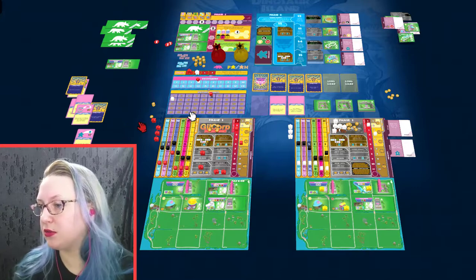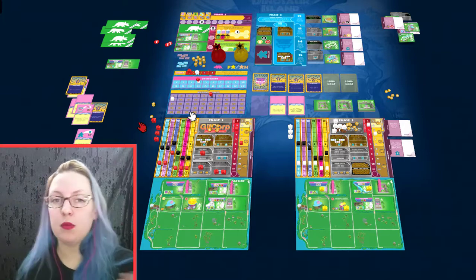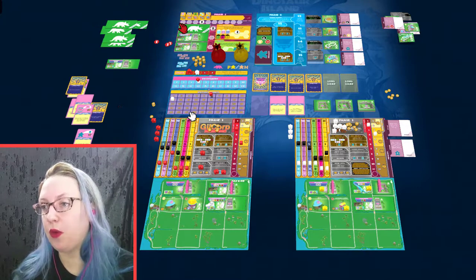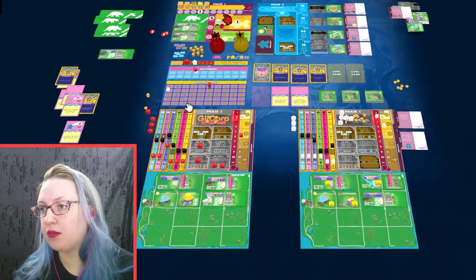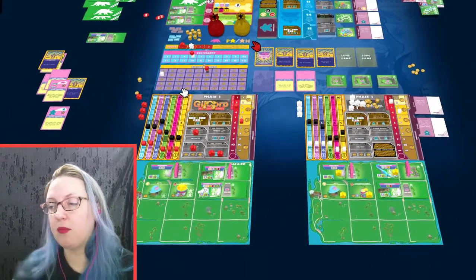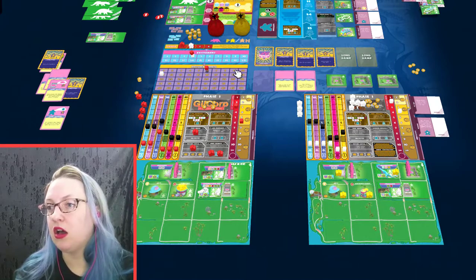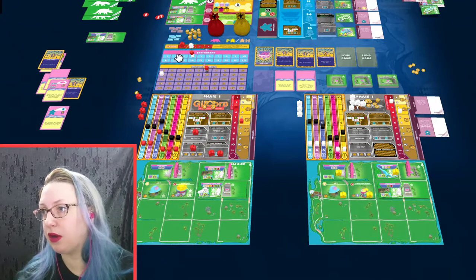Dinosaur Island is a worker placement game with pretty distinct worker placement phases that all work in different ways. There are dinosaurs to buy with some dice that roll over here. You take your scientist and you can either bet on a specific dinosaur, get specific resources you need, or give up your scientist this round to get more workers in subsequent rounds.